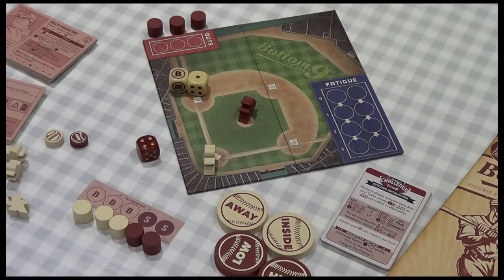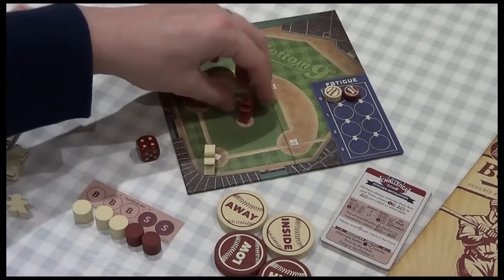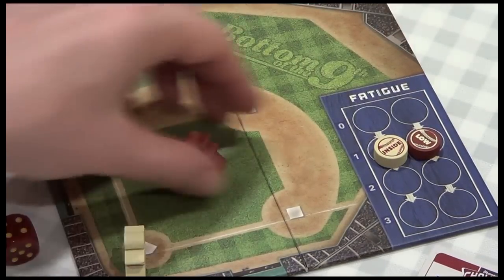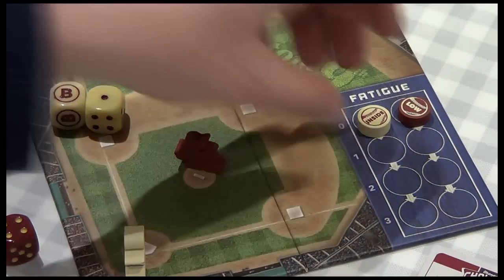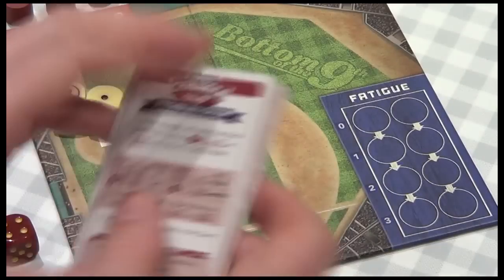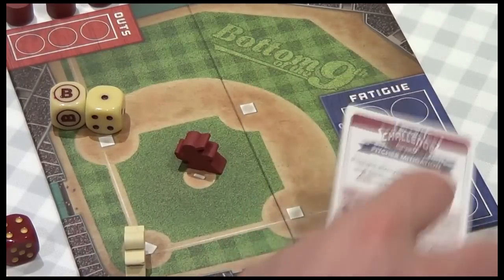In the player versus player game you're going to have pitcher fatigue, and that's a big part of baseball strategy. In the solo game you don't need those tokens, because pitcher fatigue is instead represented by the pitcher deck — these challenge cards. Keep that in mind.